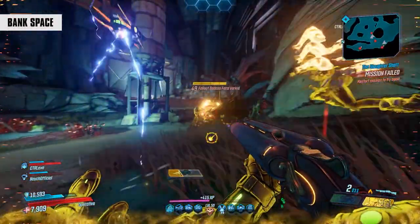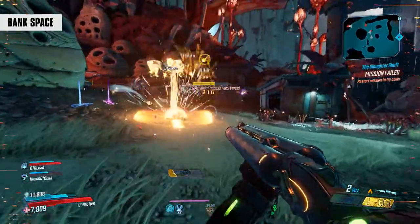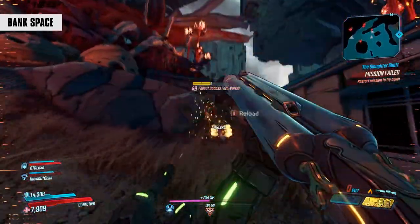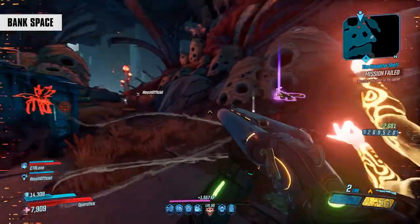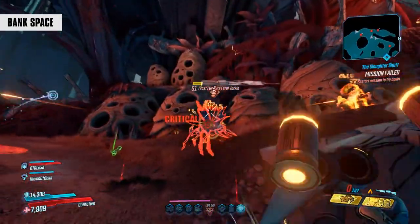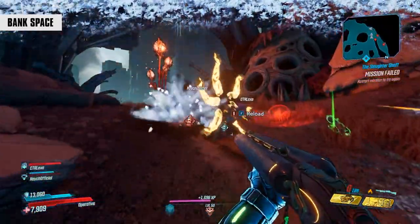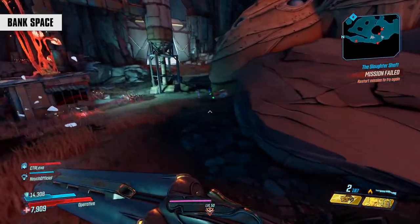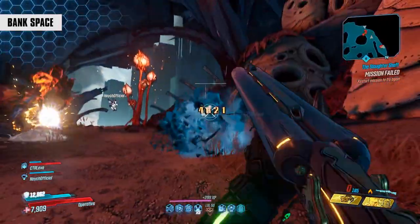Let's get right into why you're here, starting with bank space. As many of you know, you've had to throw out legendaries in the past because bank space in Borderlands 3 is oddly limited. The game was marketed as having over a billion guns, yet they only gave us 50 slots to play around with in our shared bank. I just still don't understand it — it just blows my mind. So now they're bumping that up six times to 300. To get to that 300, you'll need to purchase SDUs like you do with ammo capacity and inventory space.